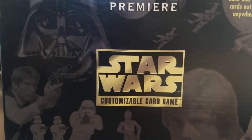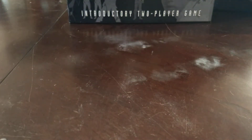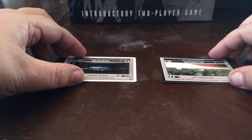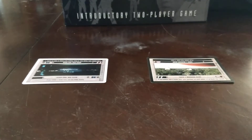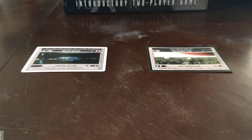The first thing that each player is going to do, after they have selected their 60-card deck, is they are going to, at the same time, reveal a starting location card. And they are going to place these cards on the table. If they're the same system, you can place them right next to each other. If they're from different systems, then leave a little space, so that way you can place more locations, sites, and also the system locations as the table expands.